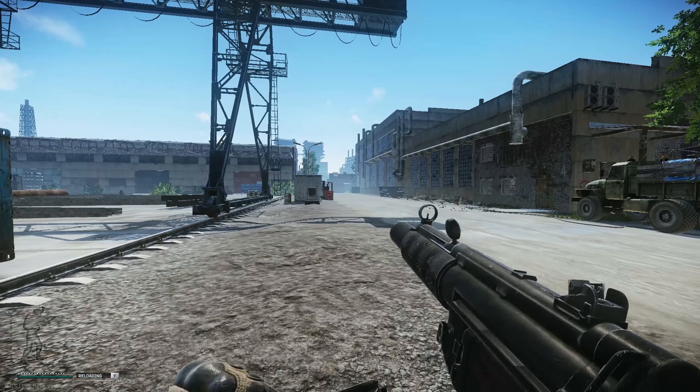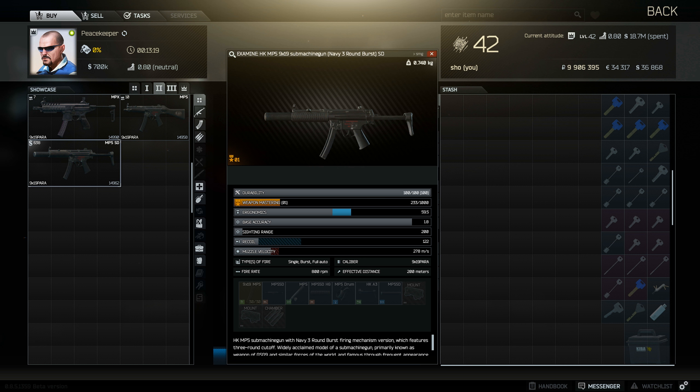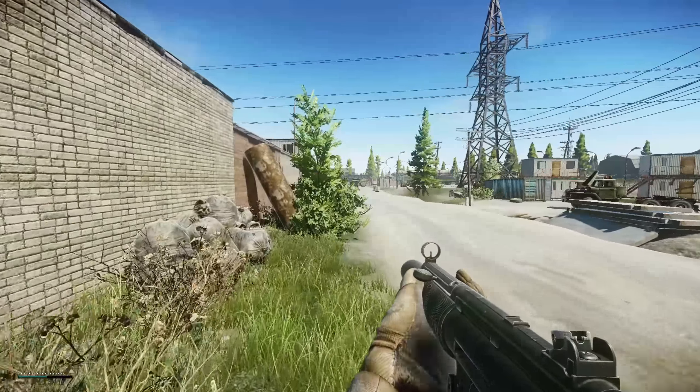If you get a little bit of rain going around in the background, this is going to be as silent as it gets. Let's take a closer look. Ergonomics is 59.5, base accuracy is 18, sidechain range is 200, recoil is 122, muzzle velocity is 278. Recoil is pretty low because all the SMGs have had their recoil lowered in the past couple of days. You also have 9x19 Parabellum ammo and single, burst, and full auto. Let's take this into Customs and see how it performs.